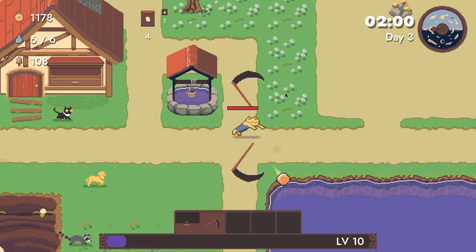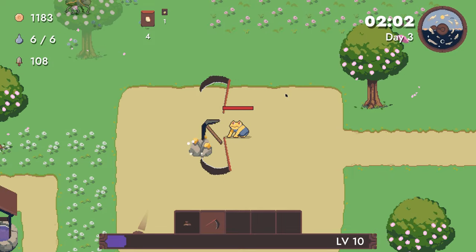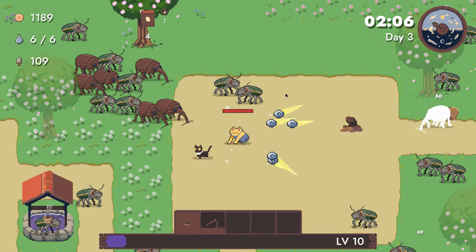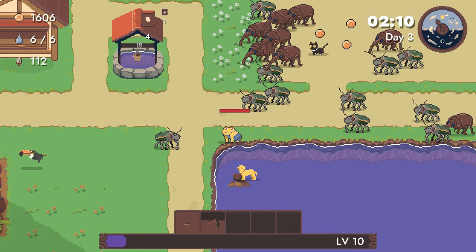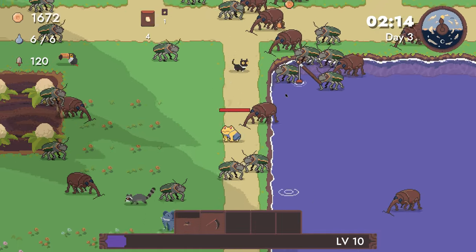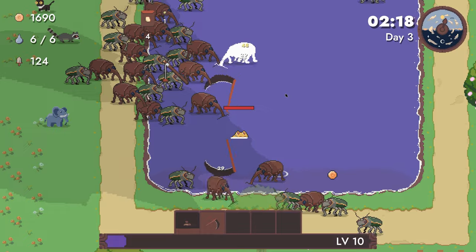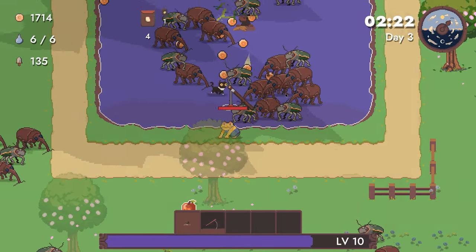Damn it. Okay — don't try and look at your inventory while you're in the shop, because it closes the shop. We were going to have some additional cats and more weapons. Instead, we're going to be struggling for a minute here. Unfortunate. But I guess that's part of learning a new game.